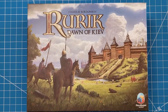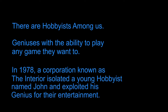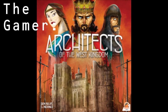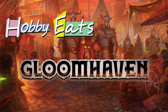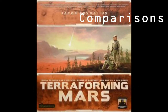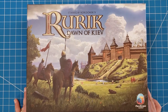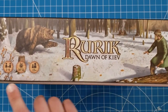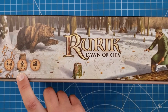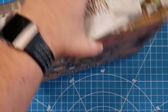In today's video, we unbox Rurik Don of Kiev. Here we have Rurik Don of Kiev. It is a game by Peacekeeper Games. It is a one to four player game with a run time of 30 minutes — I'm assuming this means per player — with an age range of 13 plus.